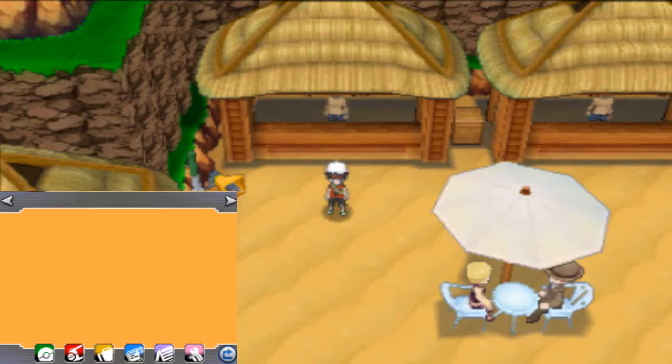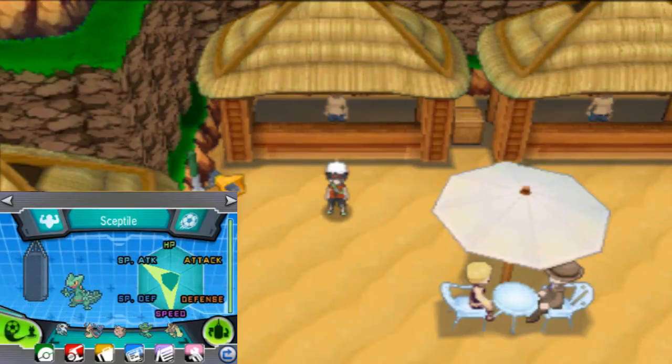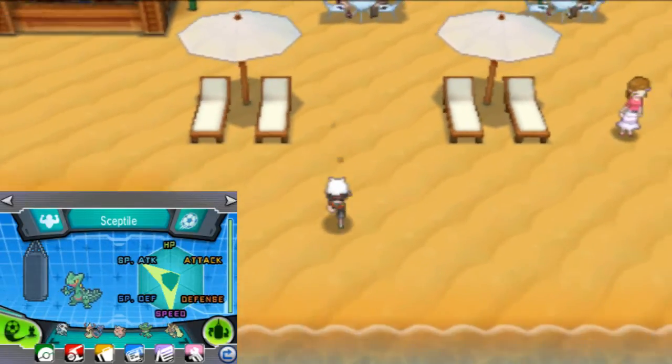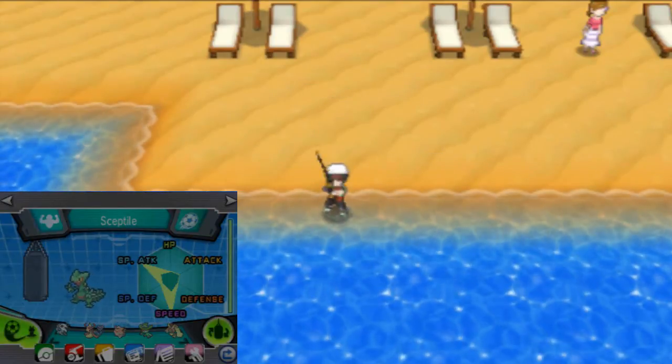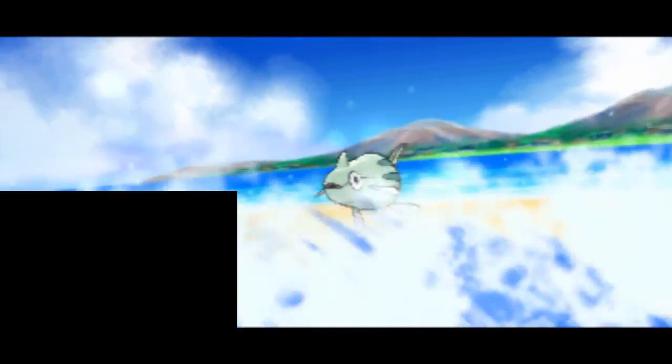That's basically all you have to do. One thing I wanted to show you: how to know your Pokemon is fully EV trained. There's a little guy flexing his muscles above the punching bag in Super Training — that means they are fully EV trained. We're going to do a quick battle here to show off our new Mega Sceptile in action, and that's going to wrap up this video.